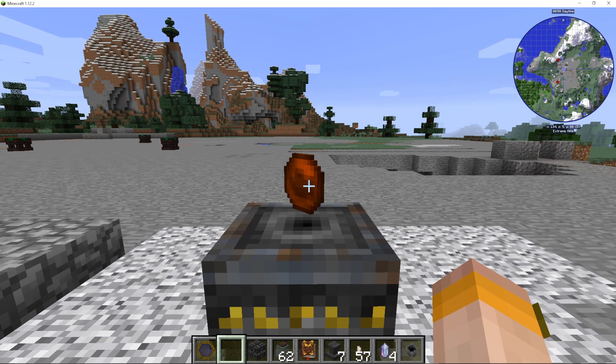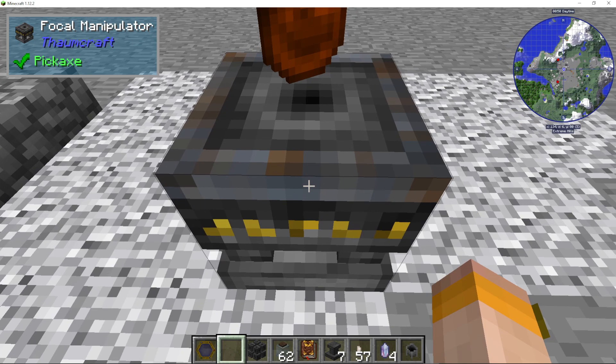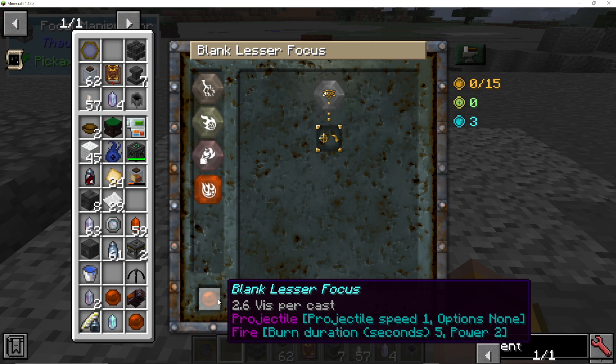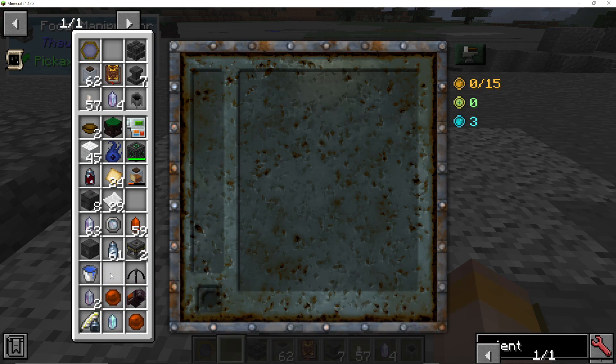And there we go — it has completed. It does take a little bit of time. When it's actually completed, you can go into the Focal Manipulator and take it out. You can see it says: blank lesser focus, projectile speed 1, burn — fire — burn duration, a certain number of seconds. Then I can just take it out of my inventory.